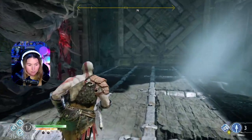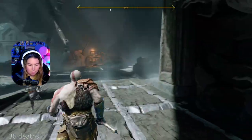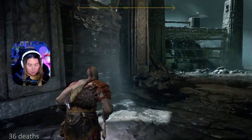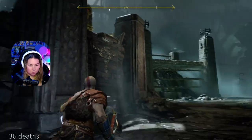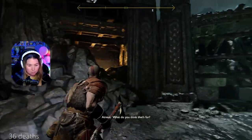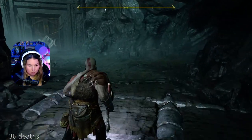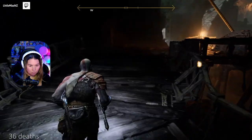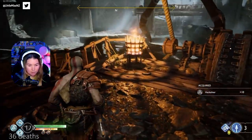So there's a chain there that we can knock down, which I'm guessing we have to go a long way to get there. There's a machine with gears and rope by that torch. What do you think that's for? Okay, that's health that we don't need to use.